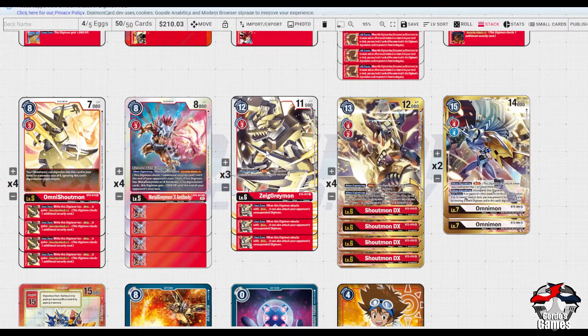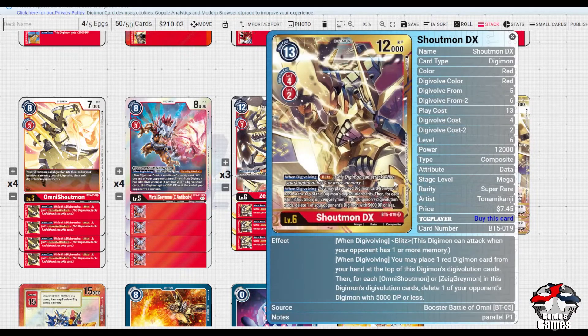Moving on from that, we run three Zeig Greymon and Shoutmon DX - normally this used to be a four-four split but I've gone to three of the Zeig to make some space. When Digivolving it has Blitz, and when this Digimon attacks with Blitz it also attacks your opponent's unsuspended Digimon. This lets you control the board by allowing Shoutmon DX or Omnimon to swing directly into your opponent's Digimon. Shoutmon DX's other effect can come up in matchups like Armor Rush, to clear off additional rookies.